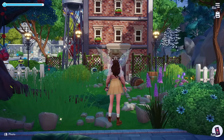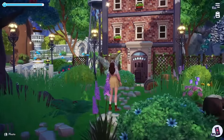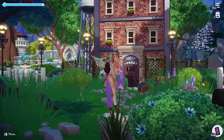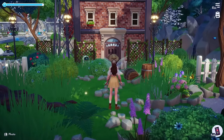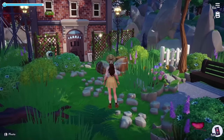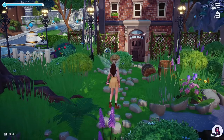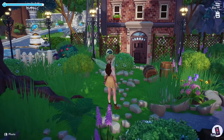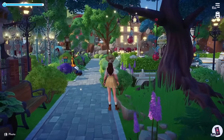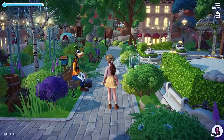Next up we have the Monsters Inc. apartment, and I wanted this to feel really overgrown. The apartment just kind of gives me an abandoned vibe — the way that the door is stylized — so I wanted that to continue into the front yard. I just have a little seating area and then overgrown beach grass everywhere, some barrels. It's here because the tall building makes sense to match the one on the other side, even if there's not a lot of reasoning behind it.